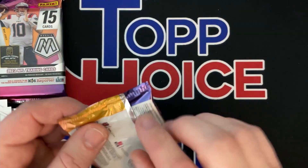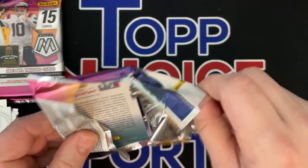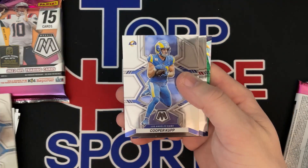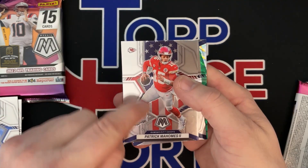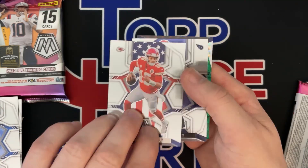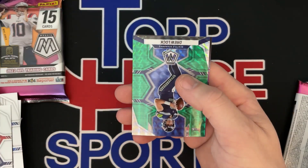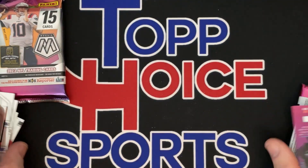Next pack. Jared Goff. Justin Herbert. Cooper Kupp. Mahomes — I'm not sure if all those have the red, white, and blue or if that's a variation of some sort. Traylon Burks rookie. We've got a Drew Lock prism. So that's going to do it for the first blaster.